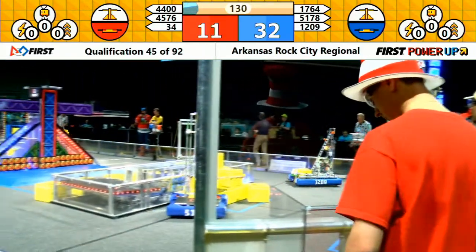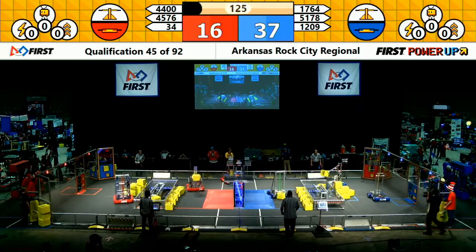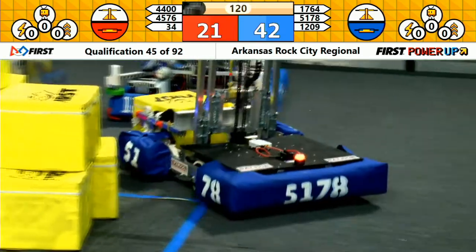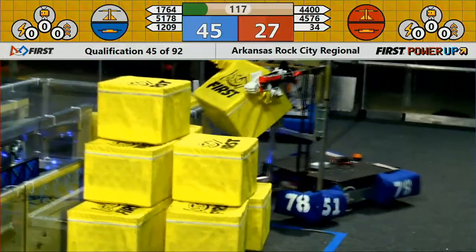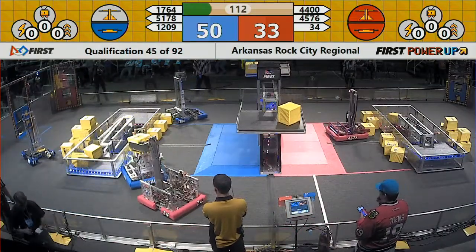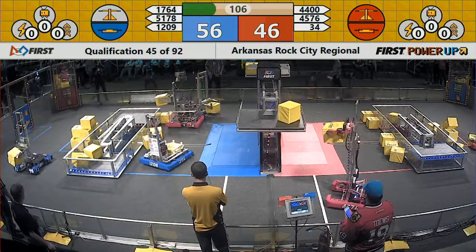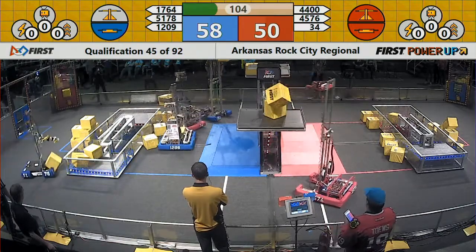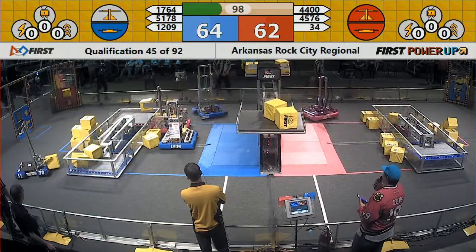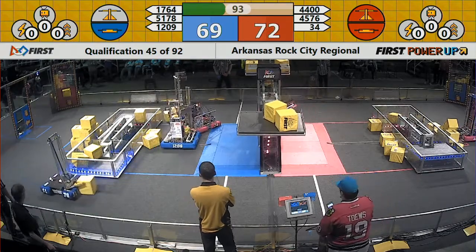All six robots are now moving on the field as Team 4400 adds a power cube to the switch closest to them. They have possession of that switch and now possession of the scale thanks to Red Nation Robotics dropping off a power cube onto the scale. 45-76 attempting to add another cube, and they do. Liberty Robotics 1764 adds a power cube to help lighten the deficit. We've got a close game going on right now.